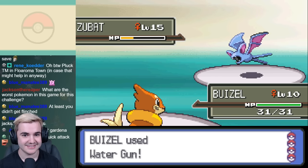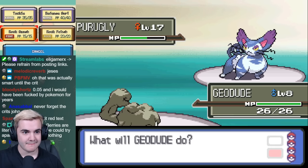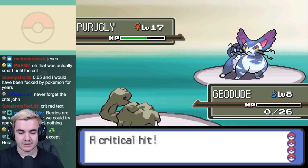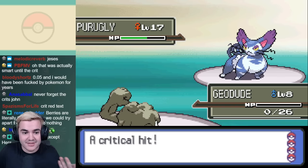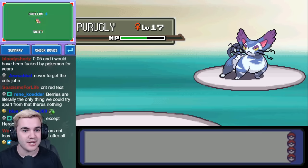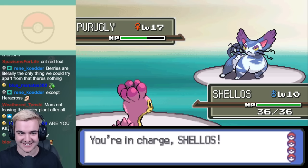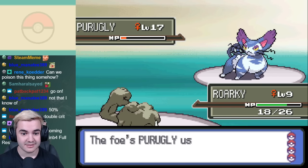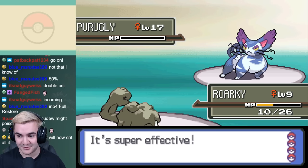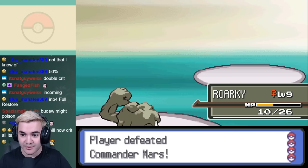With our new team it was definitely much easier to work with, but this is a prime example of how bad my luck is. During all the attempts, Purugly landed minimum 2 critical hits per fight, which obviously one-shots anything on my team. The only true way to take down Purugly is to lead with Shinx to activate Intimidate to lower its attack, and then use Rock Smash on Geodude and hope that you lower its defense enough to deal a ton of damage. This battle took an hour to win — I ended up getting 4 defense drops in 1 battle to secure the win, and this concluded the first day of streaming.